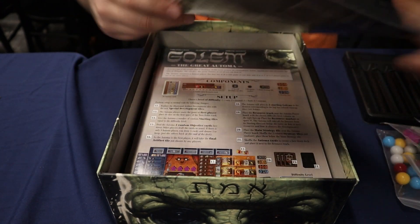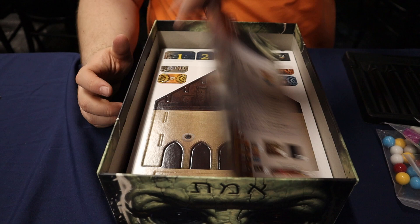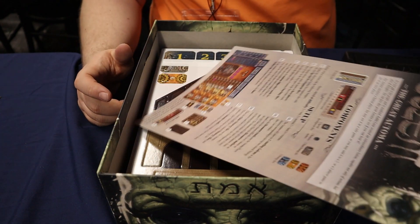Then we have got our rule book with all our components listed on it, and the Automa rule book.